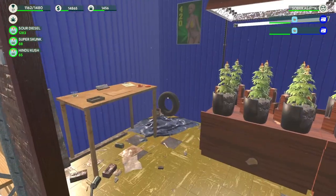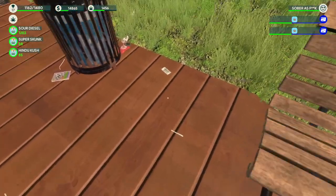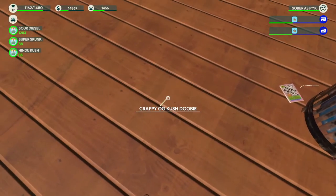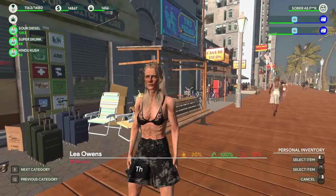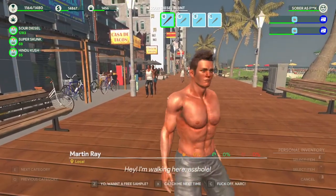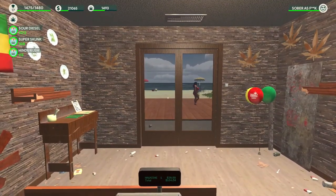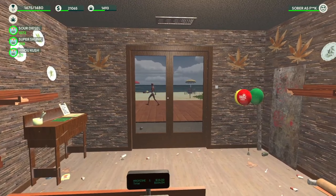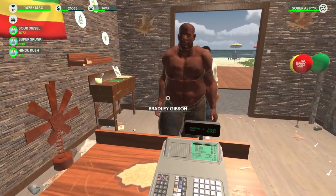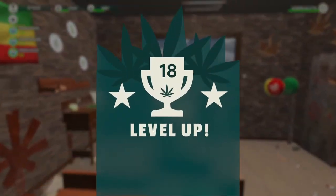I'm going to push on and stop yabbering, and then hopefully reach 25k in no time and go from there. I'm going to pick these joints up and give them out. We are getting very close to level 18. We are going to get there way before I hit 25k because I had to buy more seeds since we were running out of super skunk and Hindu Kush. All three of these strains are actually good money makers. And there we go — level 18! Nice.